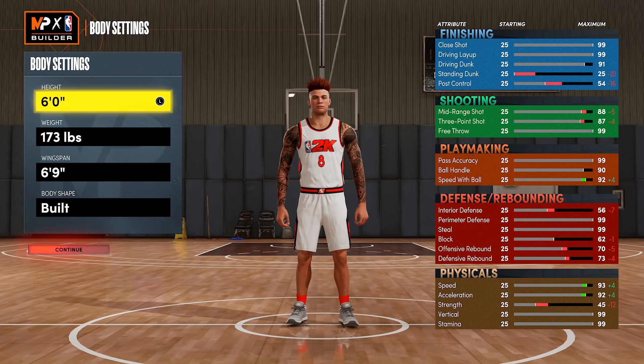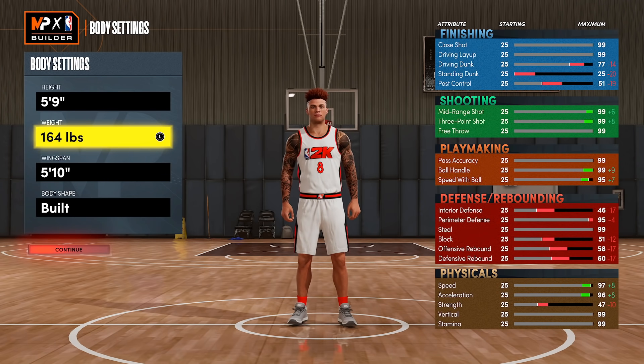To put this into perspective: imagine you had a 7'3 player with 99 speed — how much faster does he get down the court than a player who's 5'9 with 99 speed? It's just a relative thing when it comes to height and speed. I believe being 6'5 and having the exact same speed and perimeter defense is so much better than being 6 feet tall and having the exact same thing.